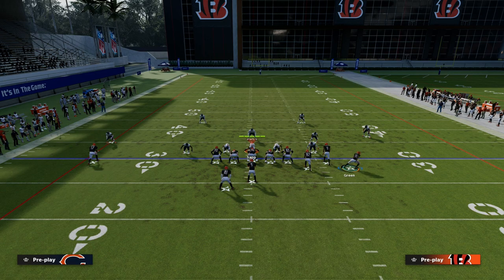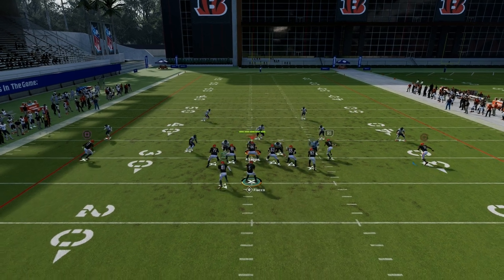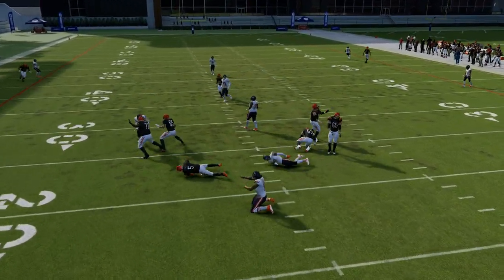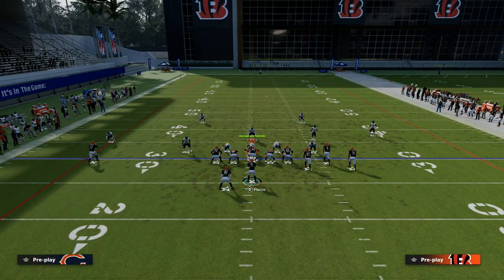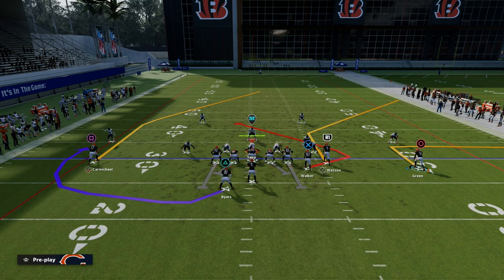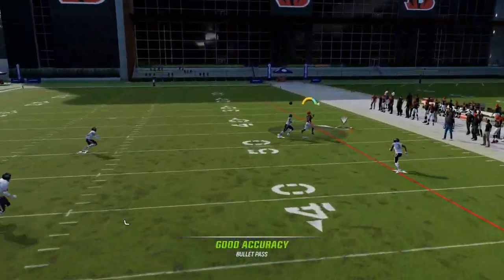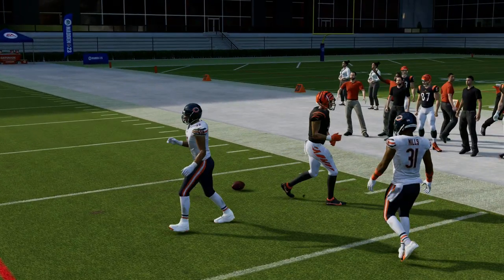We're going to show two different versions. The first one is just standard match. When you motion this guy out and let him set his feet, it creates a different type of defensive check — and you see how that corner route on the right side was wide open. If you're playing dollar, this is even more effective. Essentially this out route will suck that quarter down and then you can throw this with an outside pass lead, and if they don't have deep out zone knockout, that's going to be wide open.